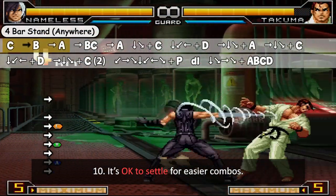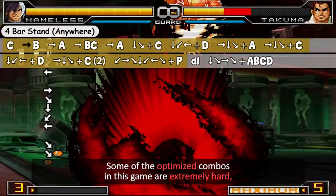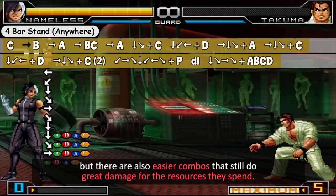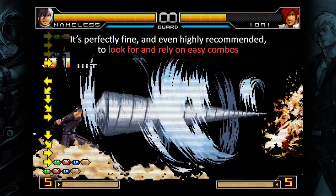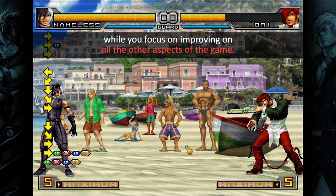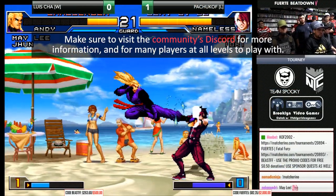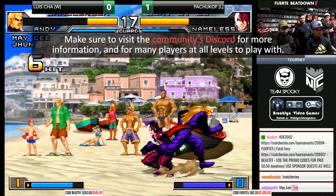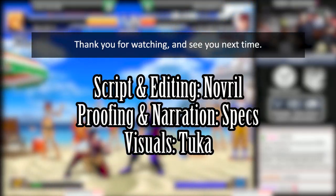Tip 10: It's okay to settle for easier combos. Some of the optimized combos in this game are extremely hard, but there are also easier combos that still do great damage for the resources they spend. It's perfectly fine, and even highly recommended, to look for and rely on easy combos while you focus on improving on all the other aspects of the game. That's it for our short execution guideline. Make sure to visit the community's Discord for more information, and for many players at all levels to play with. The link is in the video description below. Thank you for watching, and see you next time!